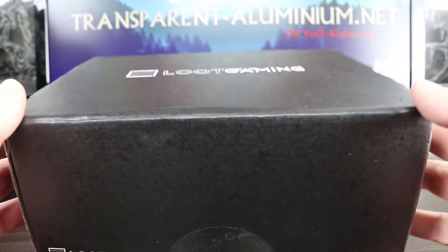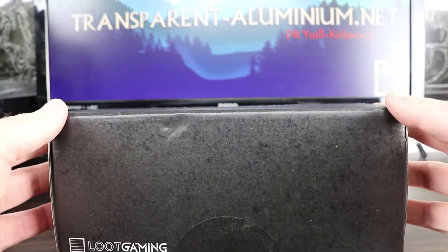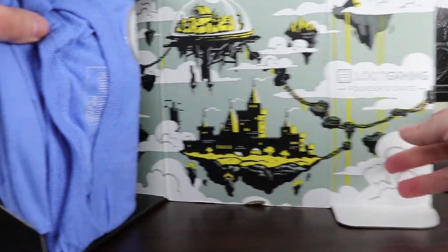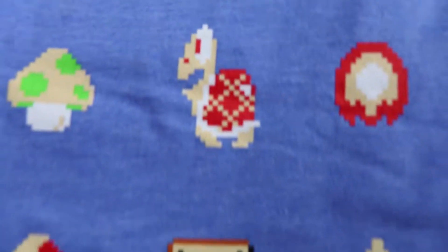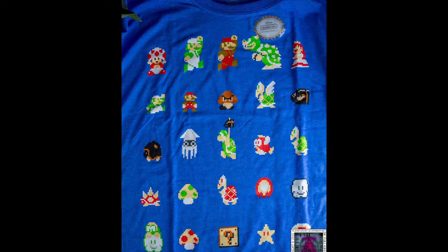The first one is Legacy, so I expect some gaming-related merchandise in here. Some old castle-type backgrounds there from some of the old classic games. We've got a t-shirt — I wonder if we're going to get a t-shirt every month with these ones as well. So we've got a t-shirt with all of the Mario characters there. I'll put a better picture up of that online as well. Let's pop that to one side.